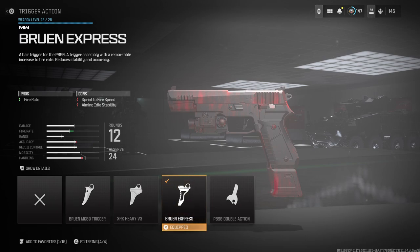For my trigger action I use the Bruin Express Fire Rate — that's all that needs to be said. The fire rate is really good; the sprint-to-fire speed may be a little slower, but this pistol is really made for close-quarters situations, not long-range fights against assault rifles. It's best when you're getting up on SMGs at close range.